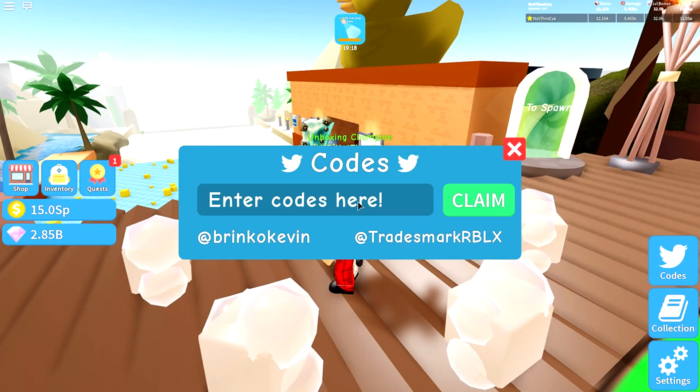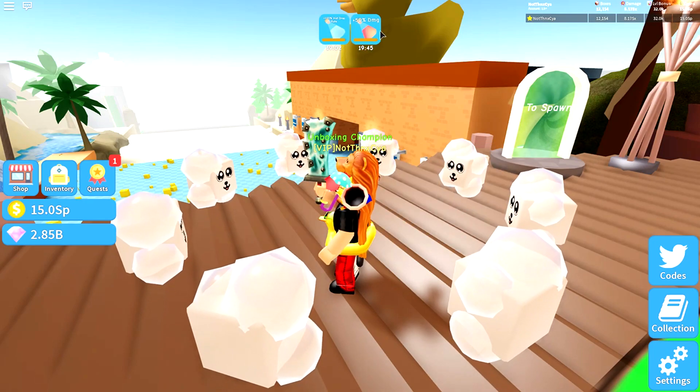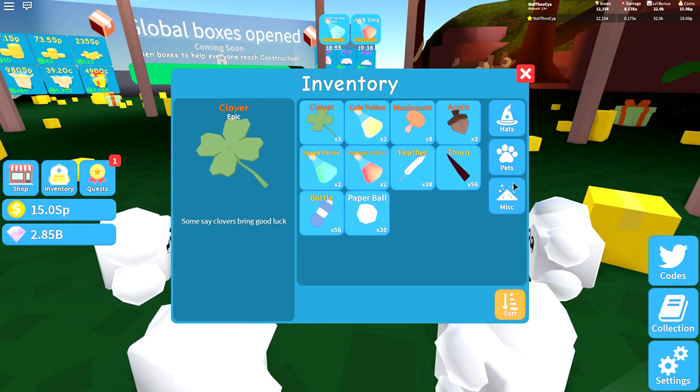The second one we might as well use as well. This one is a Bath Boost. But once again it's got funny characters — so instead of an A, it's a four. And then Boost, instead of O's, it is two zeros once again. So yeah: Clover Potion and Bath Boost. 3, 2, 1 — ta-da! 50% extra damage, 100% extra hat drop. And we are going to go and use these bad boys in the new zone.